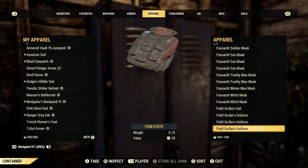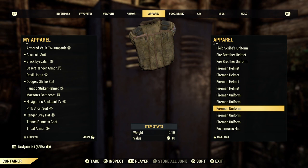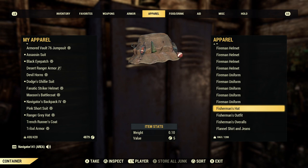Let's see what else we've got. Some more Field Scribe stuff — just Brotherhood stuff, the usual. Lots of Fireman helmets and uniforms. I love this outfit — it's such a cool outfit, very easy to get, super inexpensive, and it's just really cool. I love how it looks. It's even got a backpack on it, which is awesome. Got all the Fisherman's stuff here.